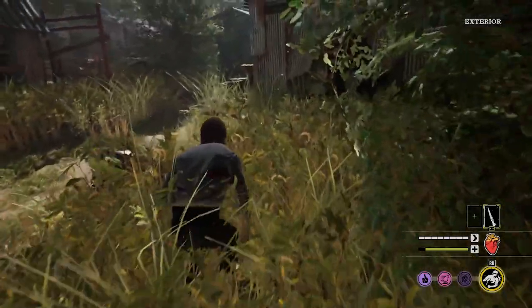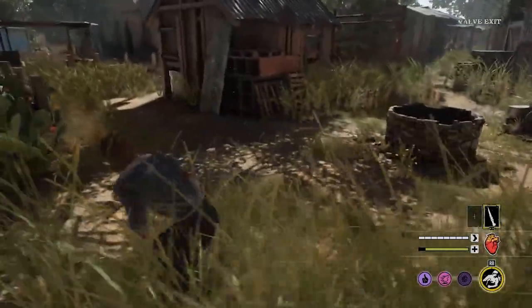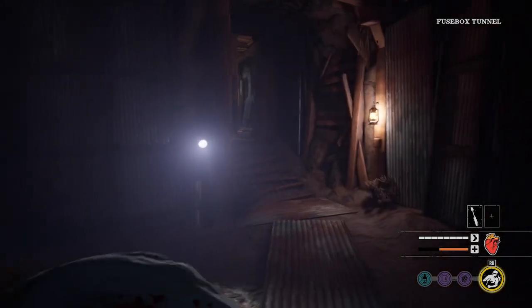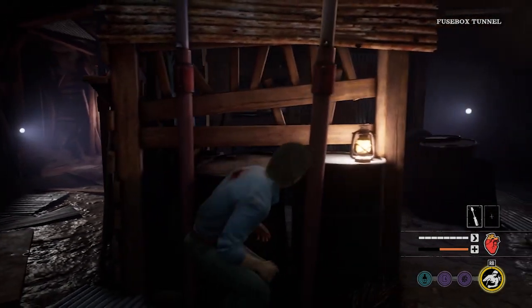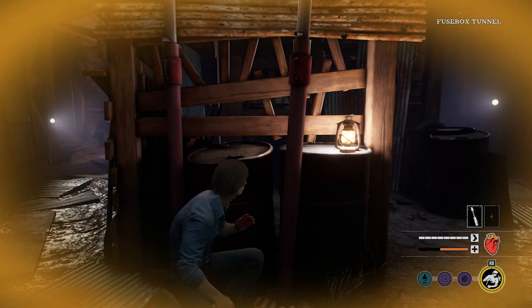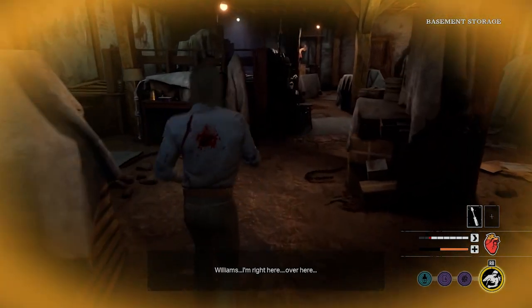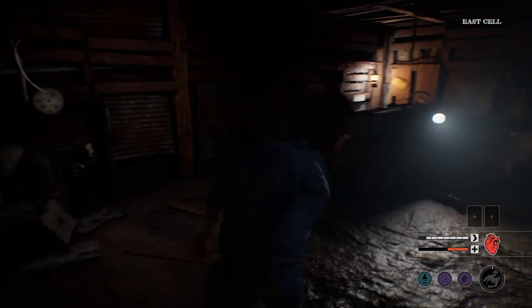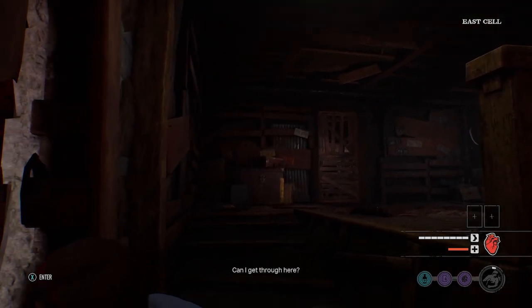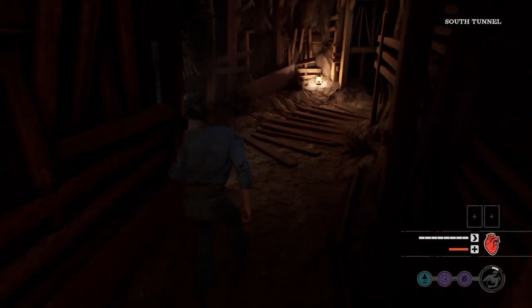Moving slowly is crucial — don't run into bone traps making noise or run across open fields where killers can see you. More importantly, running wastes your stamina. If you burn through your stamina when no one is chasing you and then a family member spots you, you'll only have a partial stamina bar to escape with — and that's not ideal. You can rebuild stamina by walking, but if you've already depleted most of it before a chase starts, you're likely to get caught.